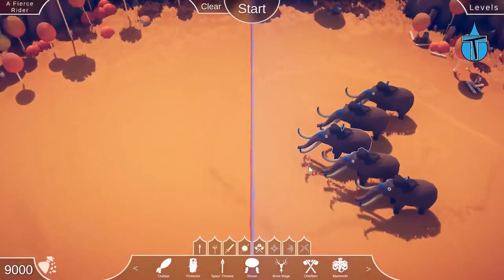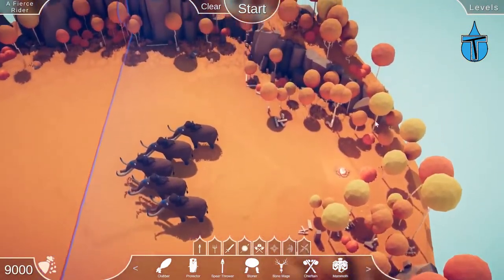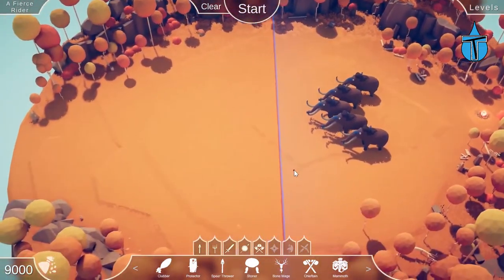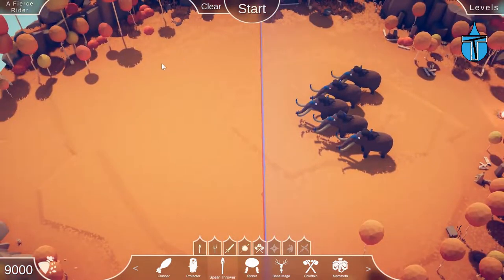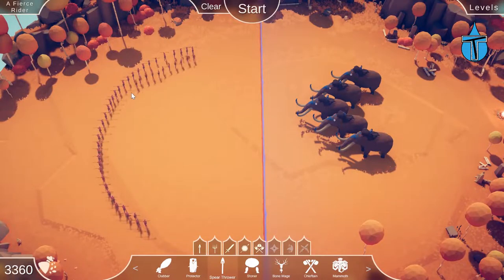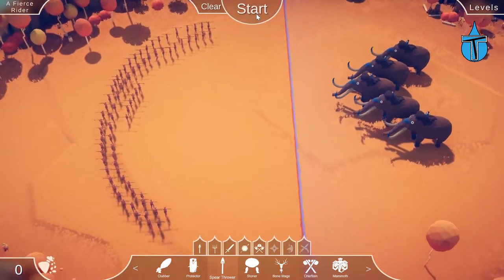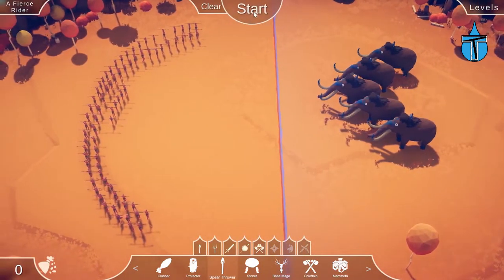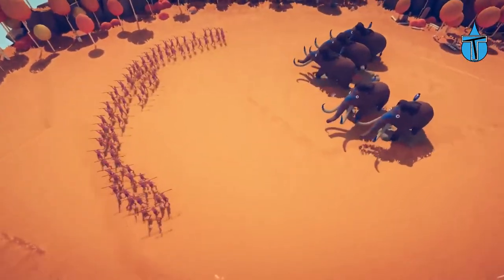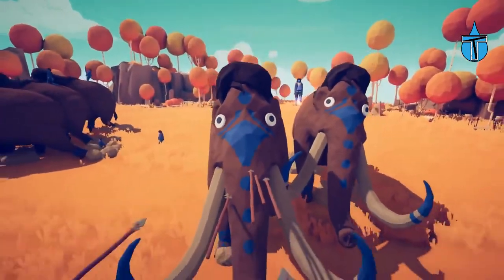Now we're on Fierce Rider — is that all we've got, just five mammoths all together? That's basically what we had in the tree level, just together this time. Let's just get past this one — spear throwers in a nice semi-circle, a bit more central. Hopefully they'll spread out and take a few at a time. We've pretty much done this level already, they were just in trees before. Let's slow down for the first spear — that was actually a pretty good shot!